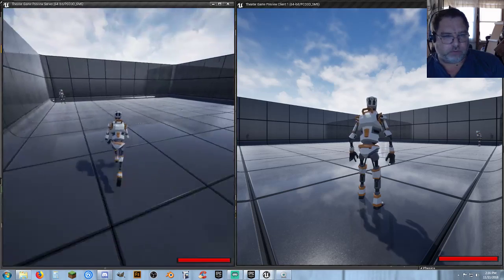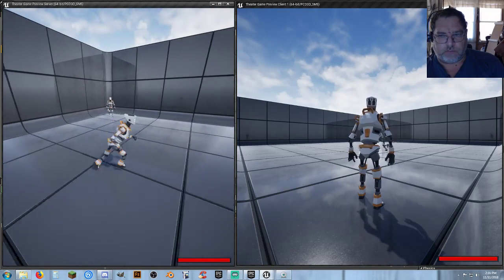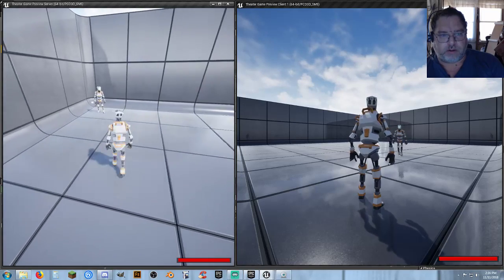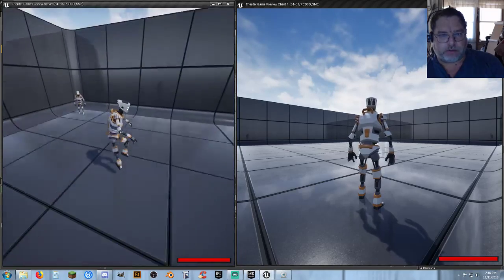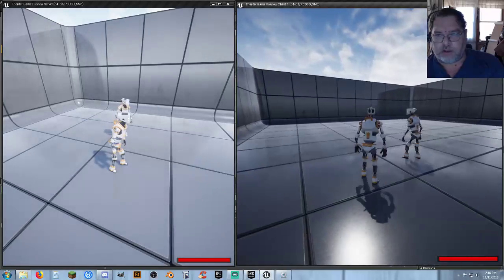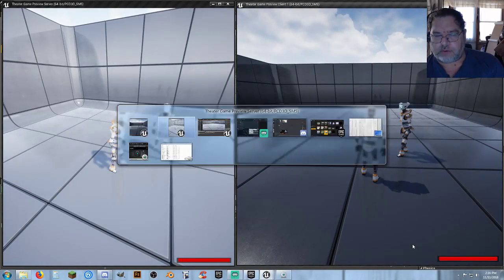Alright, so server. There was some major issue there — it just didn't want to cooperate. But yeah, this is our server on the left. He's all happy and stuff. Now let's go over here to our client. You can see this is our client — we can walk around as the client. And I just want to get them both close to each other.